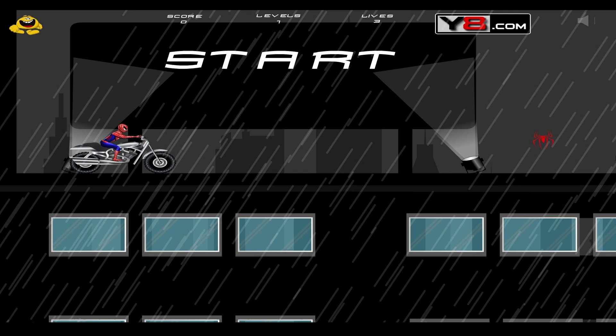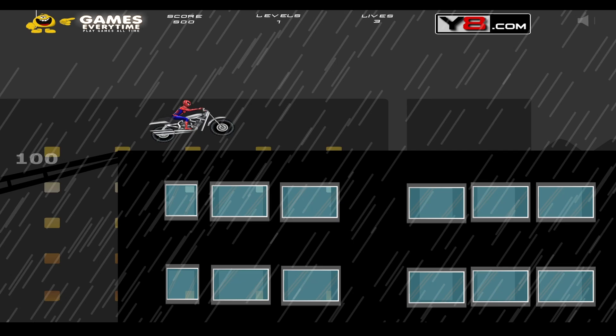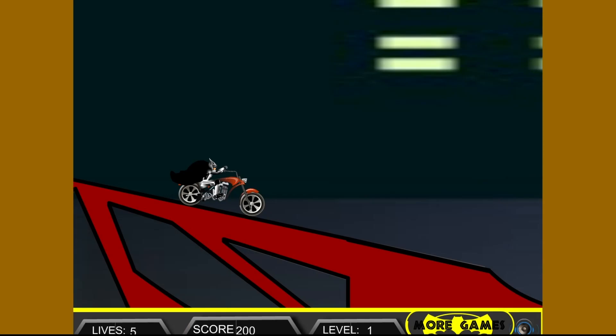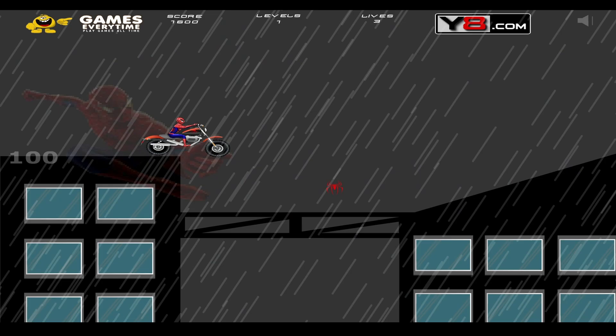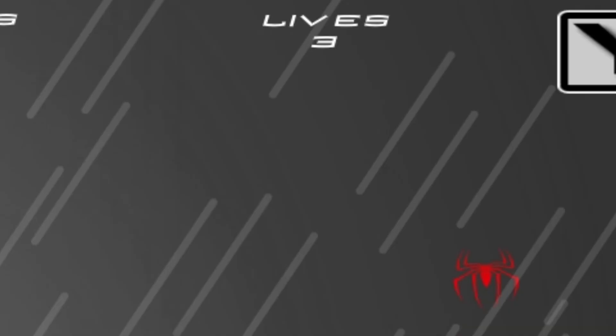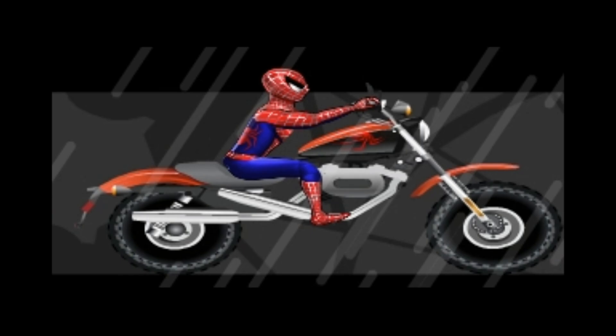Spider-Man City Drive — we're gonna start off with a motorcycle trial game. Crazy concept for Spider-Man; he web-swings through buildings, but with flash games you gotta put every character in a BMX trial game. As Spider-Man, you drive a motorcycle through the rooftops of New York. Every room has the same PNG of people eating. You only have three lives, and the motorcycle has three different paint jobs: white, blue, and orange. Not much to say about this one.